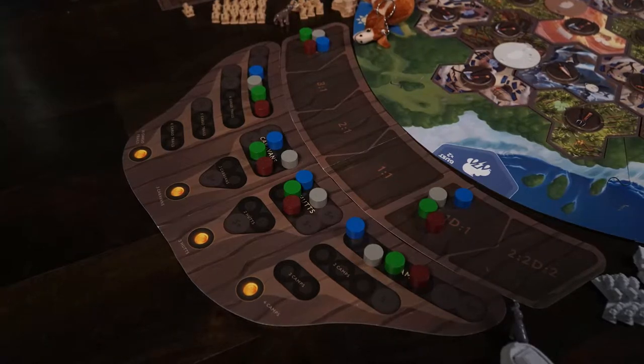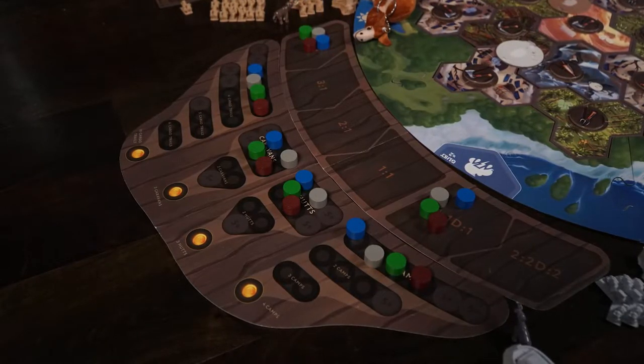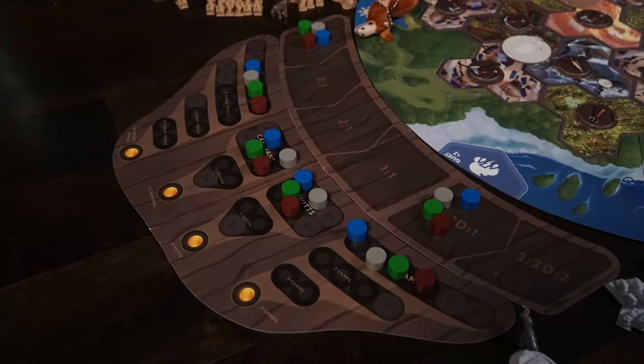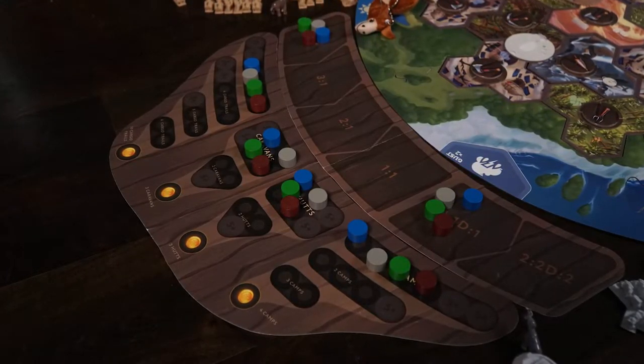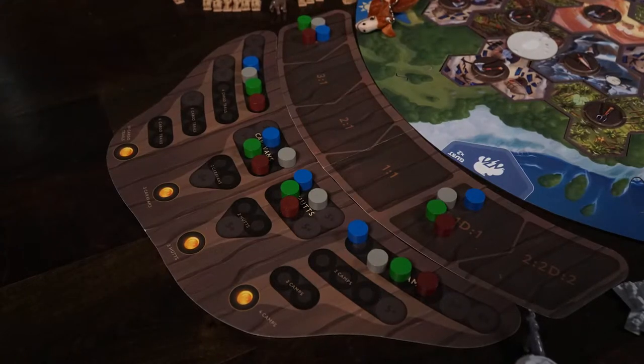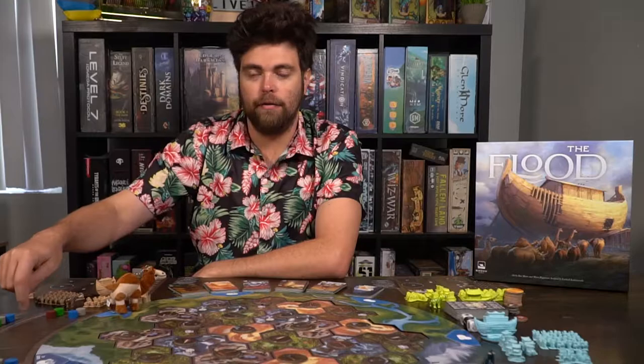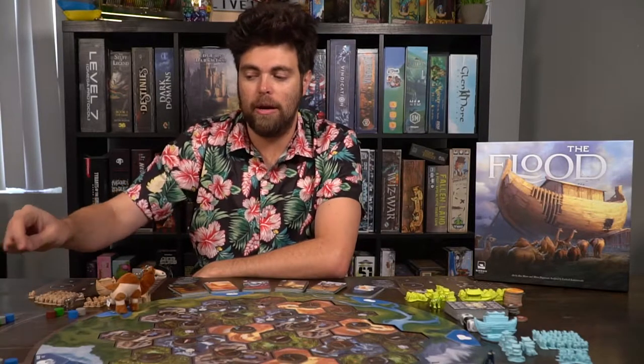Go ahead and take all your tokens and place them on the tracks of the game board. Place one of your tokens on the four-to-one trade, the one-die trade for one resource, in each of the different locations on this other board here — the cargo trails, the caravans, the huts, and the camp area. When playing with a larger player count, it's going to add different extra tokens to these locations.